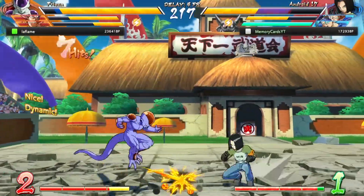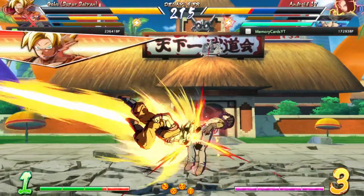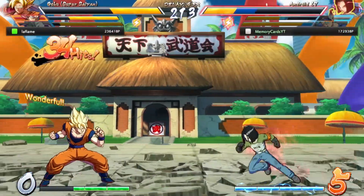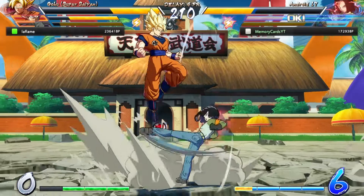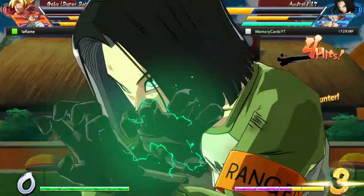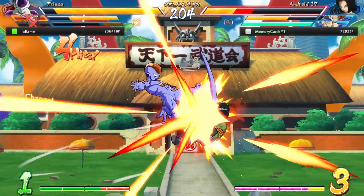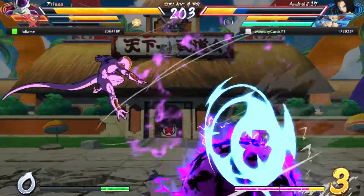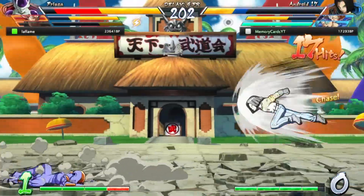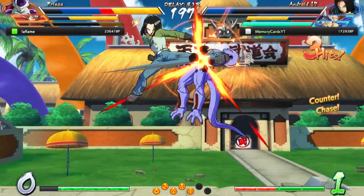One thing that annoys me a little bit about this game is that it has a simple control mode, and while that in itself isn't inherently bad, the way that it's implemented I think is pretty lackluster. When you're searching for ranked matches, you have certain parameters you can switch, like matching your level towards others for a more even playing field. Sadly, there's no way to fully opt out of playing against people who are using simple controls. You can, however, when you get a match ready, see if they're using simple controls by a little green logo near their name, so you can click no and rejoin the pool to find other matches.